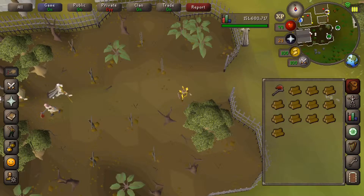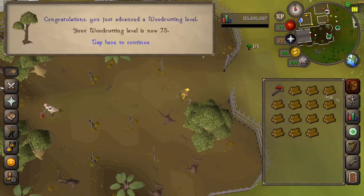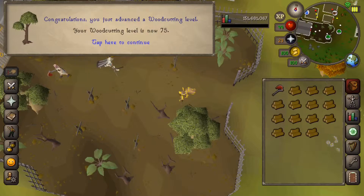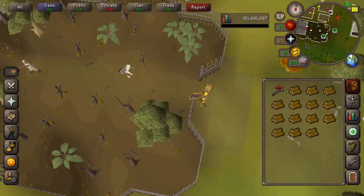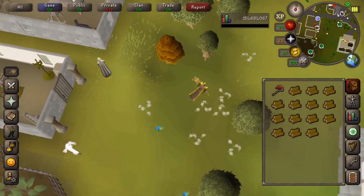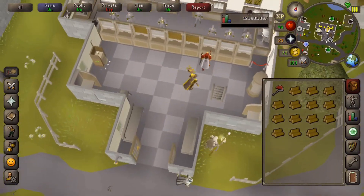What I do is drop my dragon axe on the ground, run to the bank real quick, and run back. If I don't forget that I left my dragon axe on the ground, I usually get it in time — it's kind of a little rush because you don't want to lose it. If you lose it, you basically lose about an hour's worth of cutting yews. I did actually end up losing probably 10 or 11 of these dragon axes because someone picked them up before I got back.